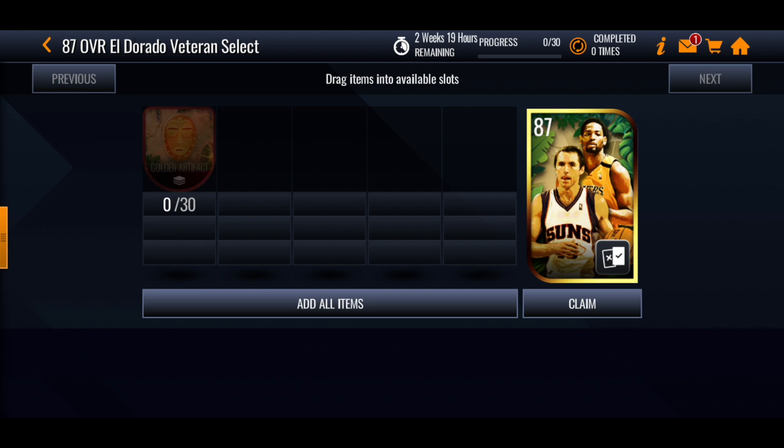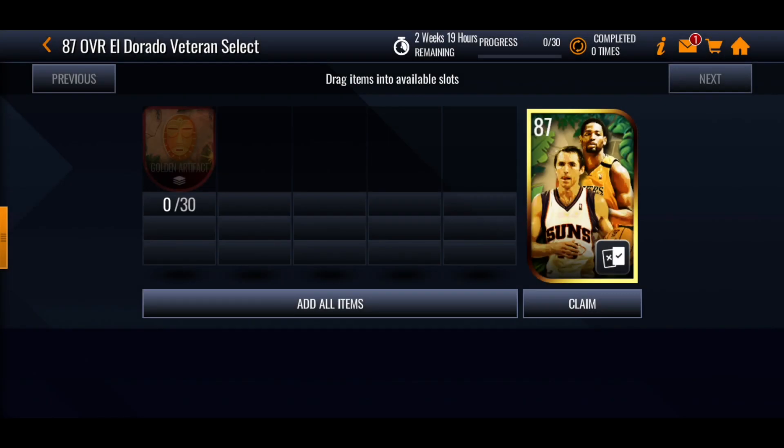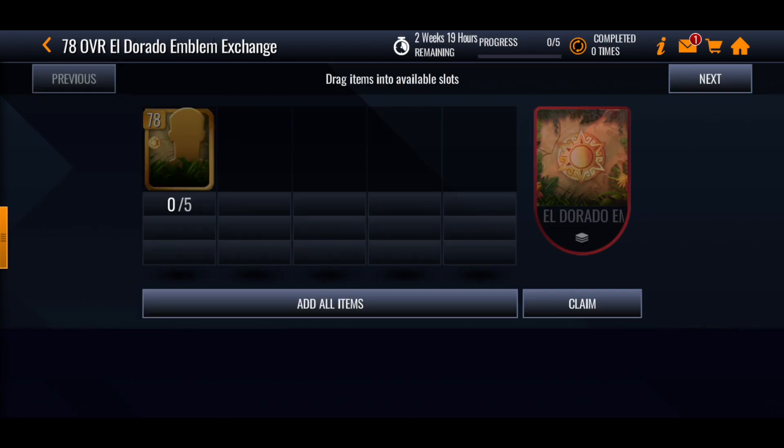With the artifacts — instead of the one percent chance of getting a master, you're guaranteed to get an 87 overall Eldorado veteran. That's Steve Nash, Steve Kerr, stuff like that — those objectives from the beginning like 22 assists and so on. You have a guaranteed chance of getting one of them in this set and you get to select which one. So save up your golden artifacts so you can put them in the set to get those select packs.